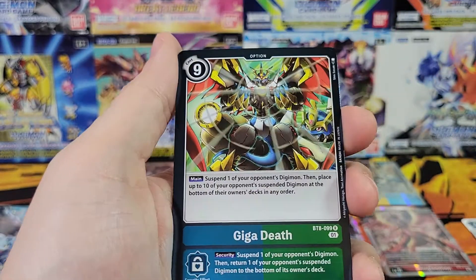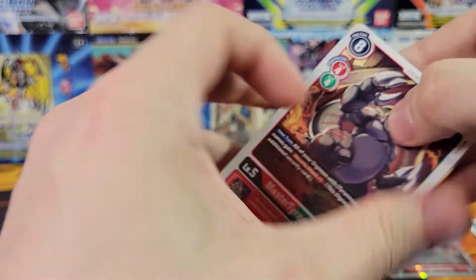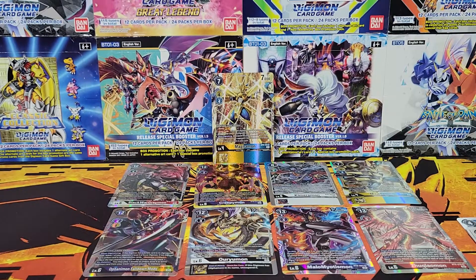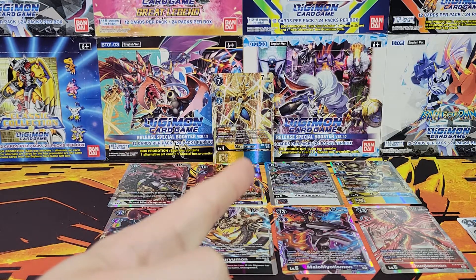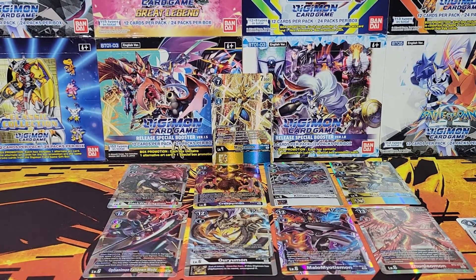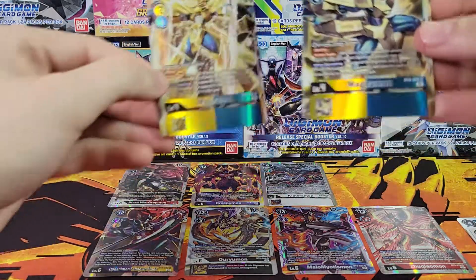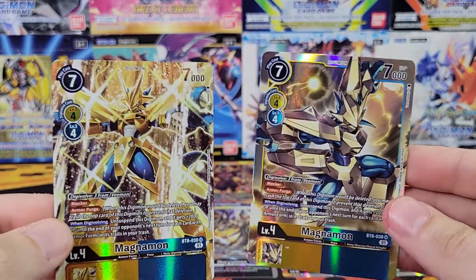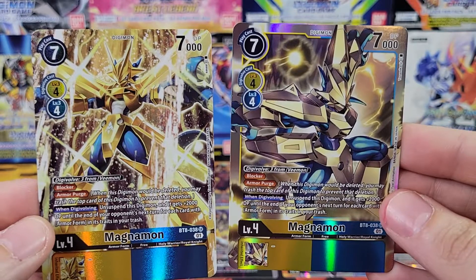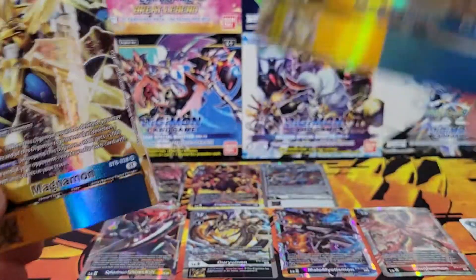All right, unfortunately these last packs probably don't have anything in them, so we'll just go through them real quick. It has Hero and another MetalGreymon. Overall, that Chimeramon is quite expensive, and Magnamon too. This is another interesting thing — in the last box we had the Rapidmon with the Rapidmon Alt-Art, and then in this box we had Magnamon and Magnamon Alt-Art in the same box. Not sure if that's a thing or just coincidence. It's probably just coincidence that we got Magnamon and the Magnamon Alt-Art together. And the last box had Rapidmon and Rapidmon Alt-Art. Very cool — kind of an interesting coincidence.